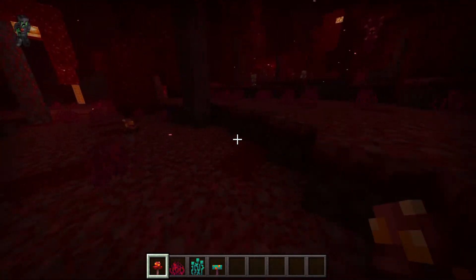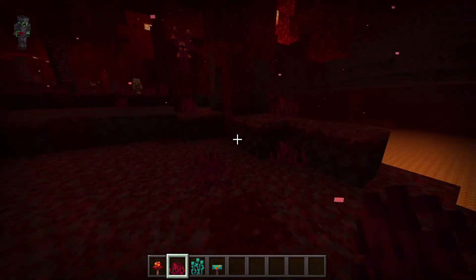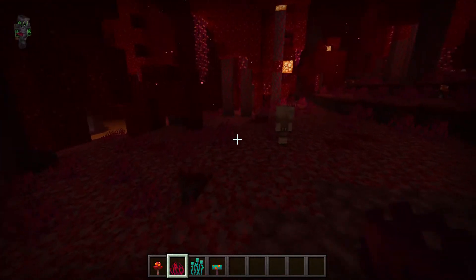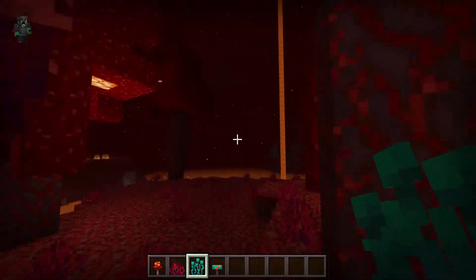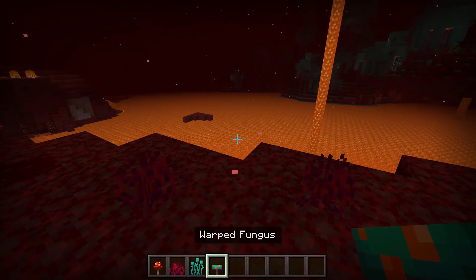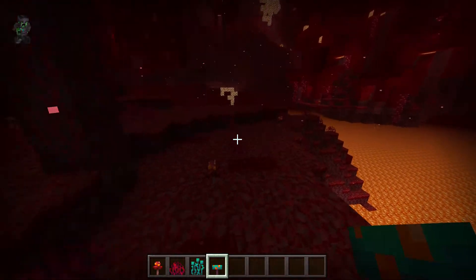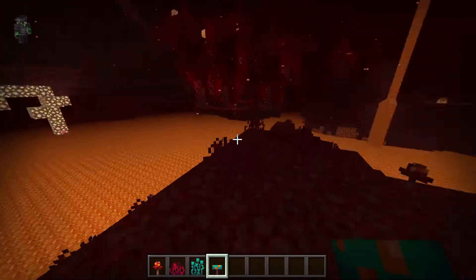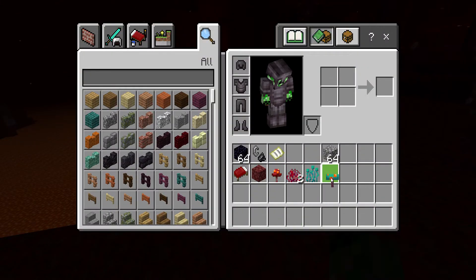These are the Crimson Roots — you find these on the grass blocks in crimson biomes. Next one is the Warped Roots that you find in Warped biomes, and these ones are Warped Fungus that you find in that biome as well. Pretty nice detailed little flowers they've added.